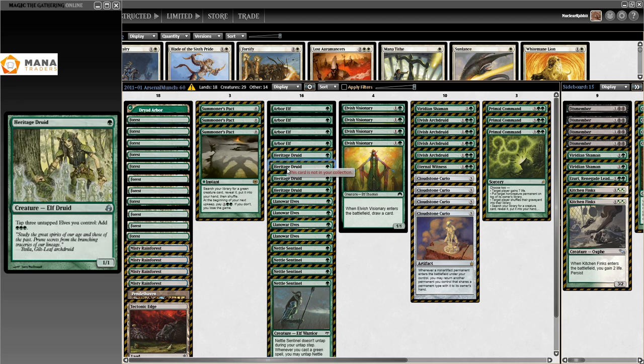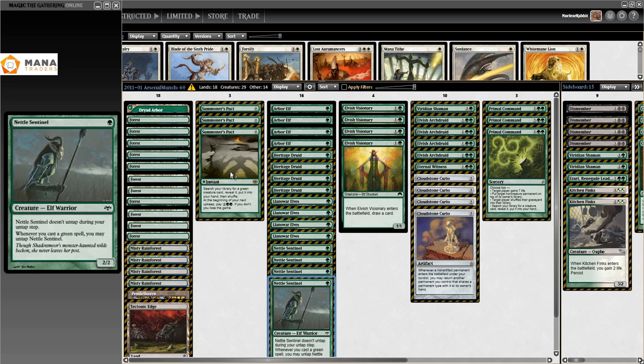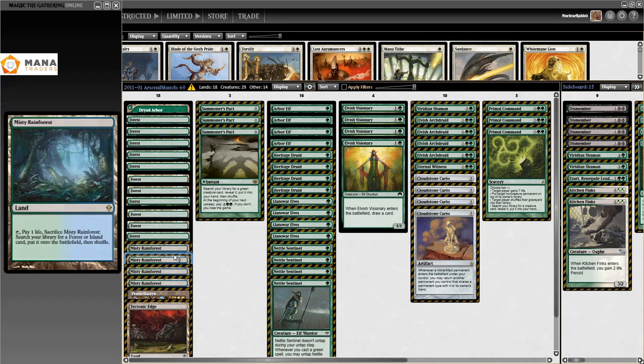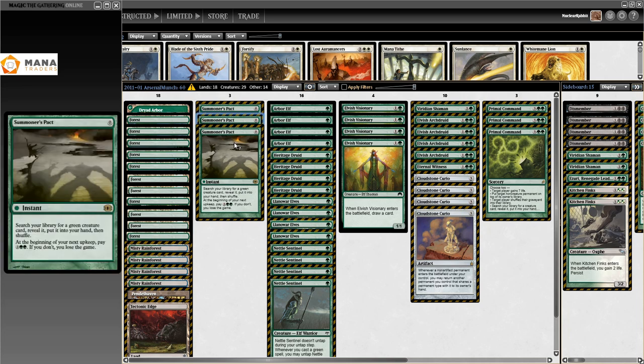This deck is looking to make a lot and a lot of mana, and the other thing it's trying to do is spam as many elves as possible. It runs a very low land count of 18 — and later decks go even lower. This is the first list I could find, from August 2011, just days after the Modern format started — the 24th of August, to be precise. It runs four Arbor Elf, four Heritage Druid, four Llanowar Elves, four Nettle Sentinel, and three Summoner's Pact.